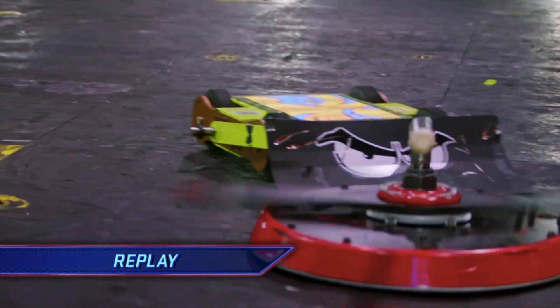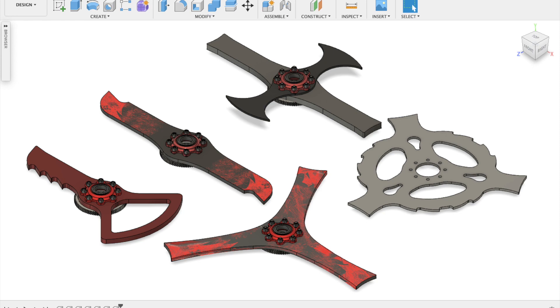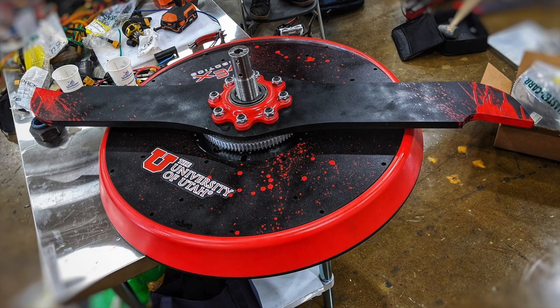You might recognize this blade either from our 2019 fights or from our team logo. As the name might suggest, the Long Bar is our longest blade, coming in at 48 inches. It's also one of our more visually distinctive weapons with its aggressive teeth and curved edges. I'm Nick, weapon designer for Team Bloodsport, and this is the blade that started it all — the Long Bar.